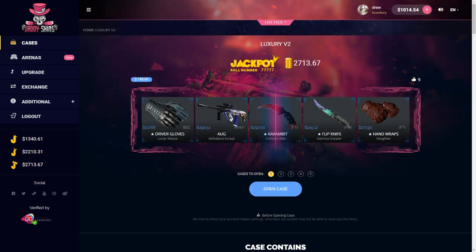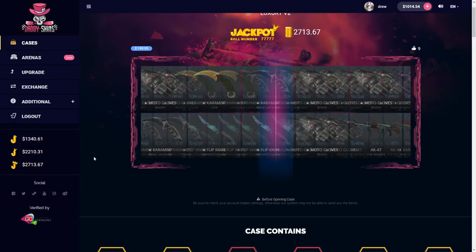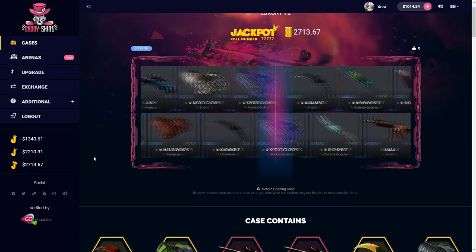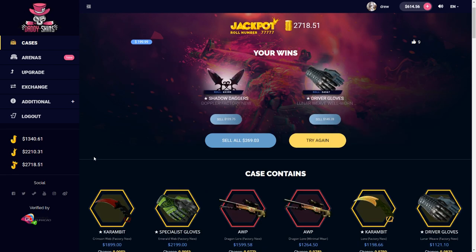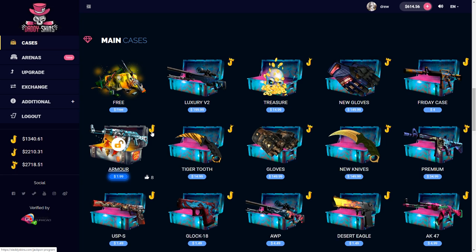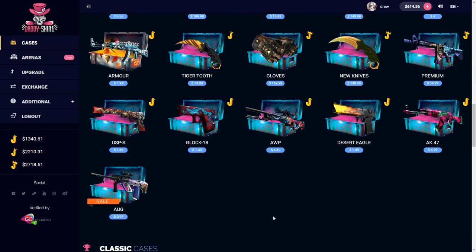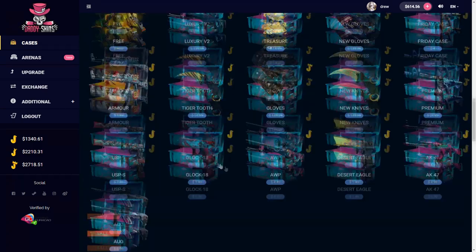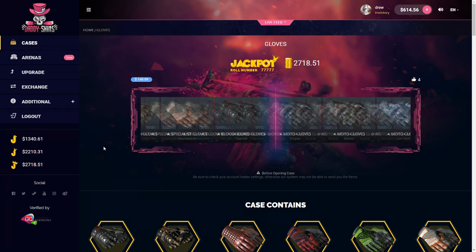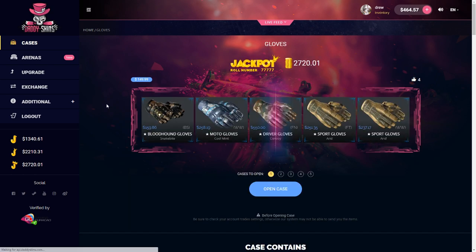I want to do the Luxury case — this would be hot. We're gonna do two of them at $400. That's not what we wanted. We'll do one of the Gloves case, one of the new Knives, and one of the new Gloves. Those are good gloves — spent 150 on that and got 260 back.